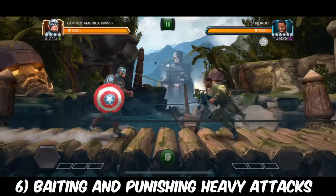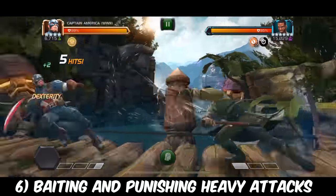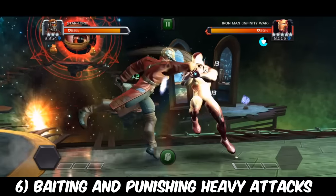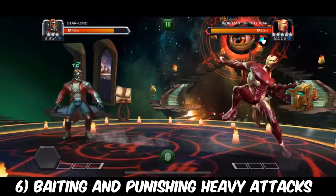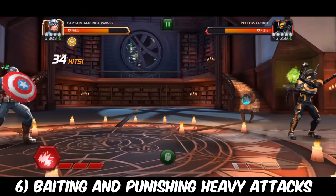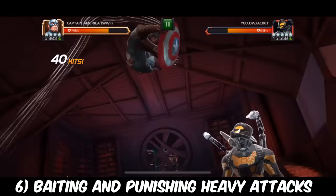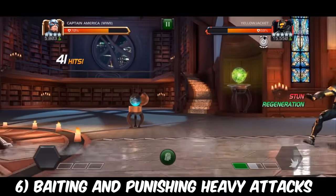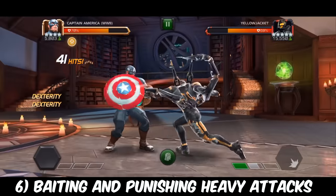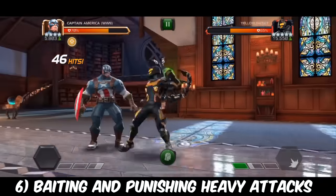Skill number six is baiting out heavy attacks. This is all about identifying the heavy attack animation of your opponent when it starts and when it finishes, so you know exactly when that final hit lands and can go in and punish them with a full five combo. The way to bait out heavy attacks is by holding your block button — the opponent will eventually use a heavy attack. This isn't the most optimal strategy, but it is something you want to know for scenarios where you can't parry the opponent. Only bait out heavy attacks when the opponent doesn't have a bar of power, because they can intercept you with a special attack if they do.